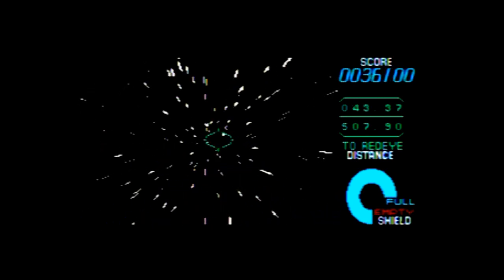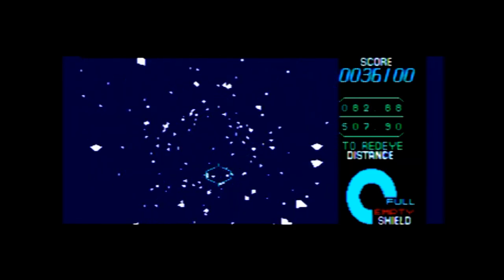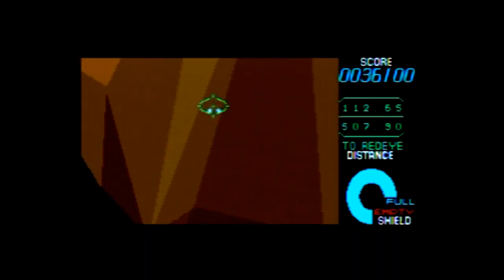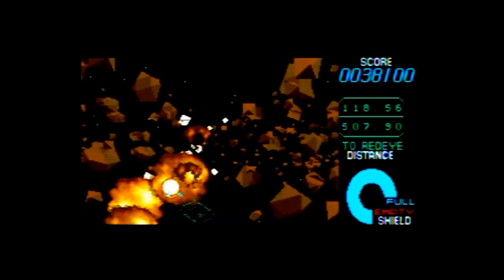Warp mode set. Enemy fleet has warped through a radar. Pursue and engage. Geosword warp point is located. Warning set at W726. Warning. Entering the enemy's defense line.